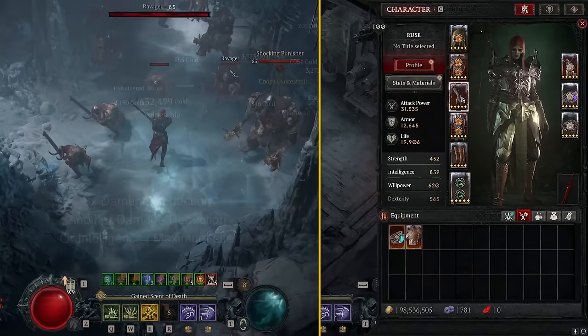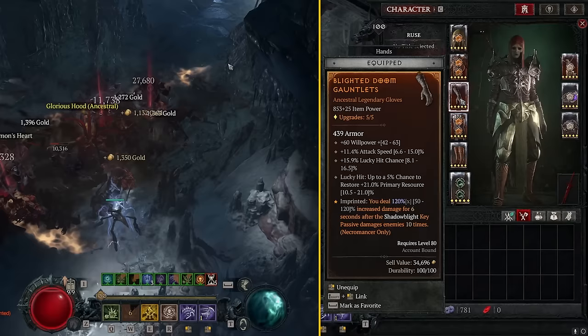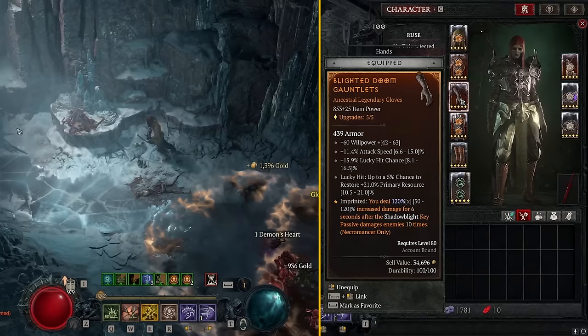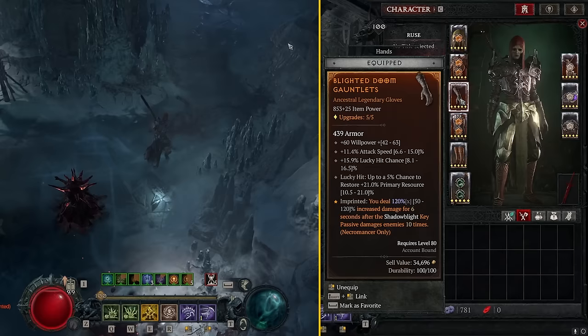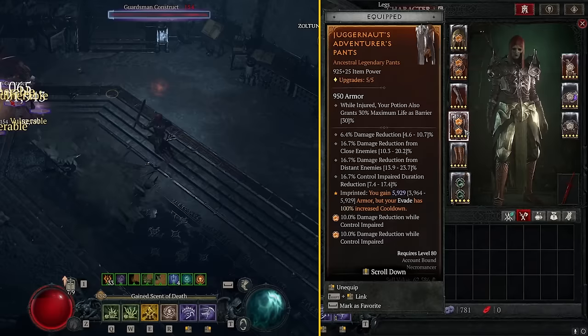On gloves we're running the Aspect of Blighted, which gives a 120% damage multiplier after we proc Shadow Blight 10 times. This is an incredibly powerful effect — in AoE we can keep this up all the time. This is one of the big things that lets this build compete with Bonespear for Nightmare Dungeon clear time, because it's so easy to maintain that 120% damage buff. On gloves look for Attack Speed, Lucky Hit, Crit Chance, and Ranks of Sever.